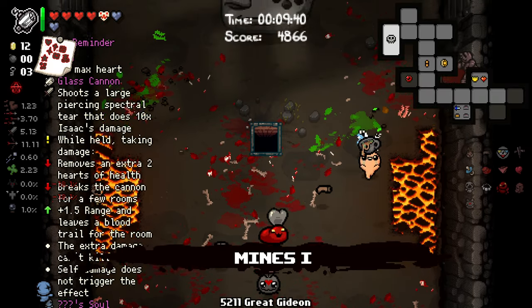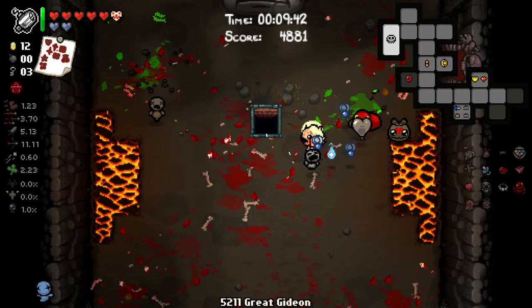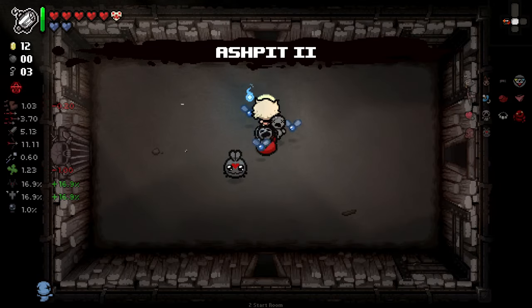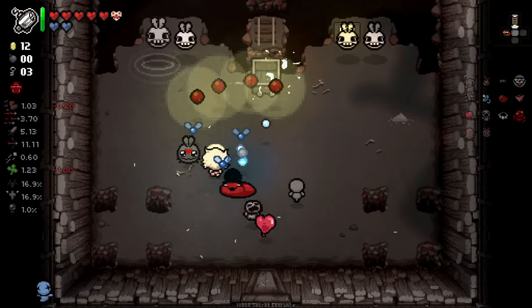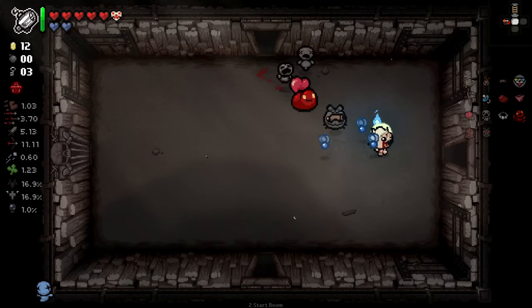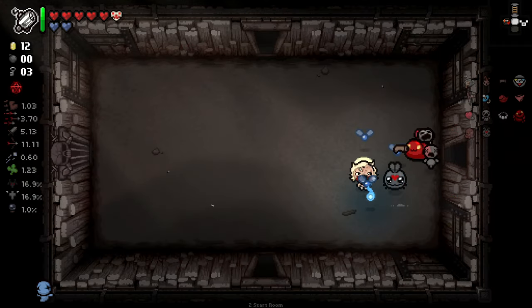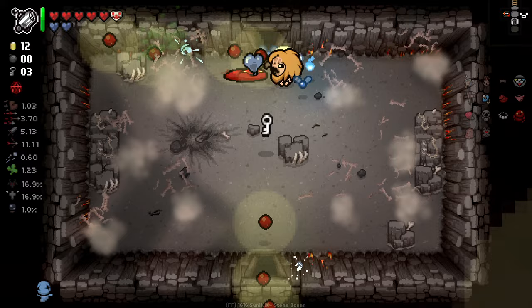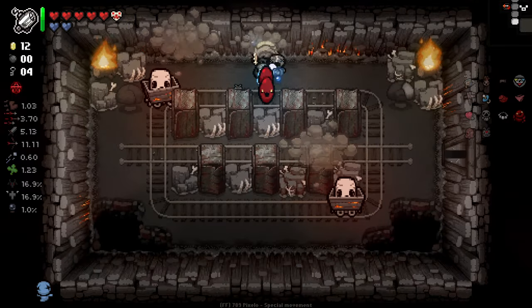We got some HP there. I think we're good to go on this floor. I'm actually pretty happy with the reroll we got here. Blood Puppy ain't bad to have around. Obviously Godhead — pretty amazing. Godhead plus glass cannon's kind of interesting too, because we can do some really wacky stuff with the huge shot it fires. It just covers an entire room.